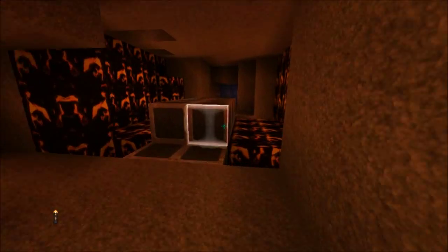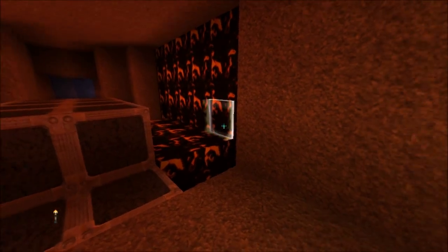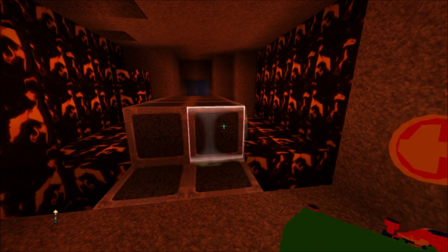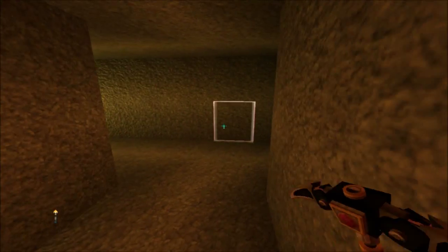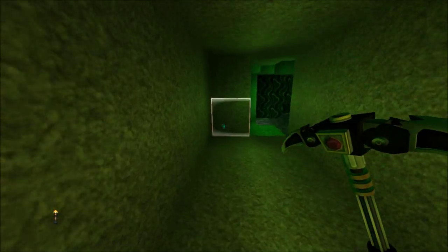Now, if I run out here and nip down the corridor, we have red lights — well, orangey lights. So as you can see, everything's lit by the lights. If I get my axe out, you can see it a little bit better. We go from red, run down here, and it's green.